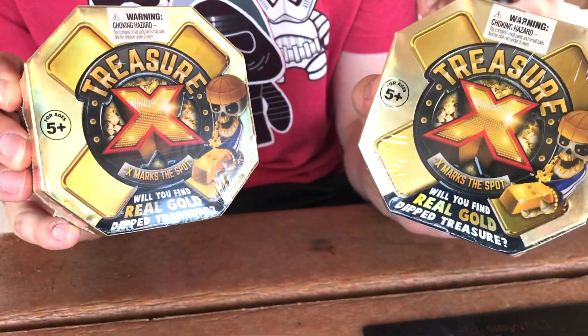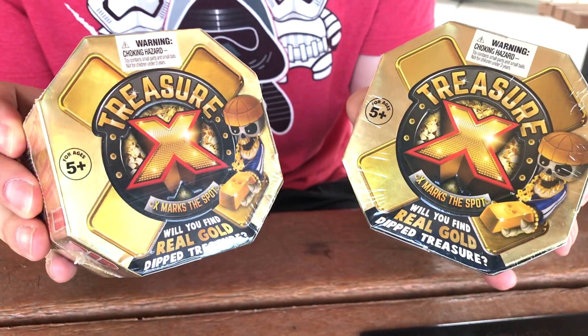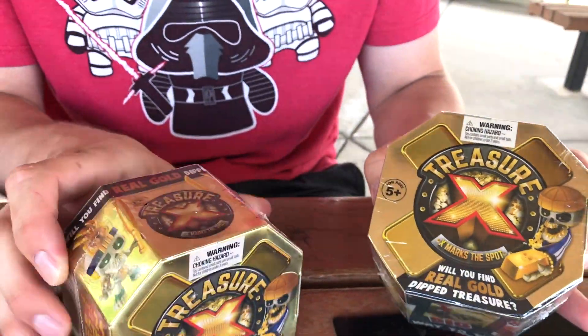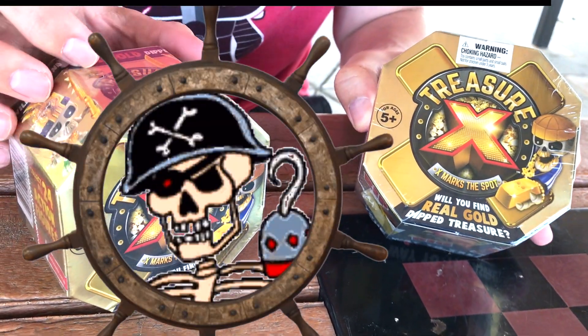These are Treasure X's and inside it looks like it's a mound of dirt that you can dig a skeleton, a weapon, and a treasure chest out of. And there's the possibility you can find real gold. How amazing is that?